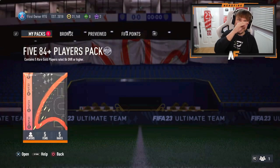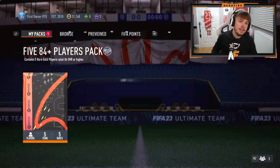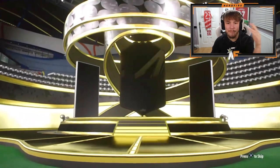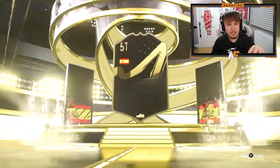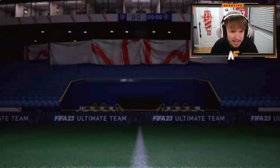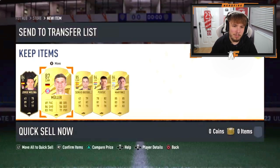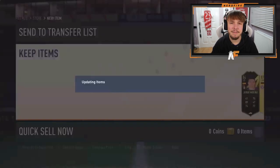Kieran's back again with his second 84 plus times five. We get an in-form — new Team of the Week. Salah? Spanish striker, 84. That's terrible — give us a walkout, like an 86 plus at least. Not a fake walkout. One walkout, 85, and the rest 84. Not great.